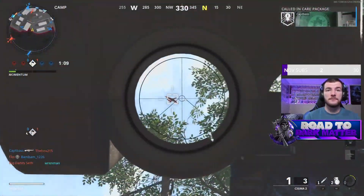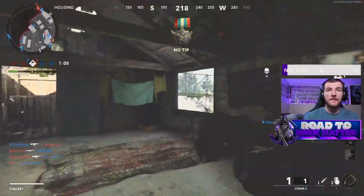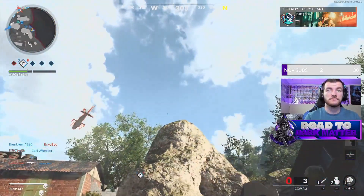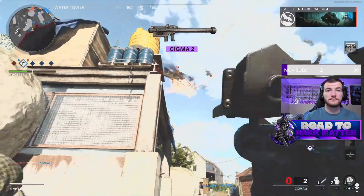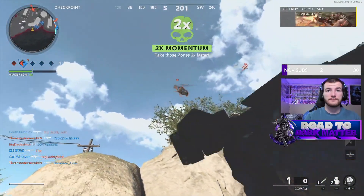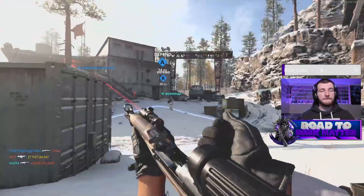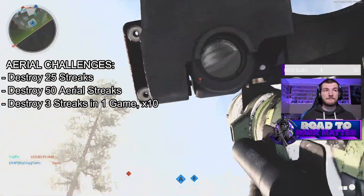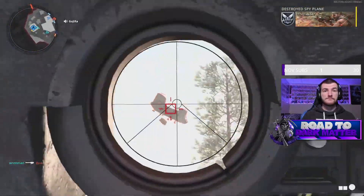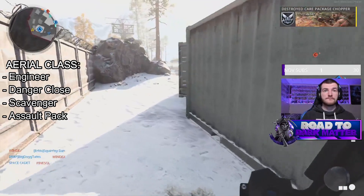If you happen to be kicked for team killing or inactivity, your challenge progress still tracks. Let's go over aerial scorestreak challenges. This is what this weapon was designed for — surface to air, it locks on. It's very easy to shoot down aerial scorestreaks, though I recommend you get it done now rather than later, because more players tend to use spy planes, care packages, and lighter streaks earlier in a game's life cycle. The challenges are: destroy 25 scorestreaks, destroy 50 aerial scorestreaks specifically, and destroy three scorestreaks in a single game 10 times. I recommend you use aerial streaks for all of these challenges.